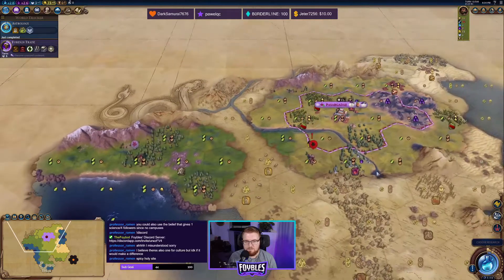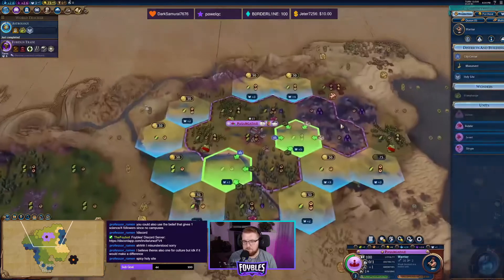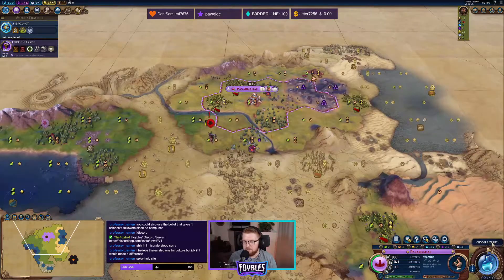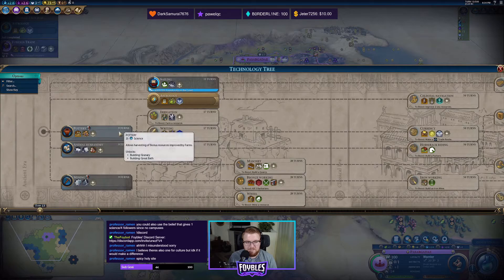Crazy mountains. I want to get down my holy site real quick. I think I'm going to finish this warrior first, and then we'll zoom on to religion. We may even actually just be one city for a little while.